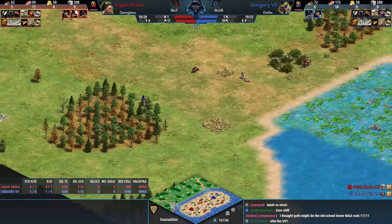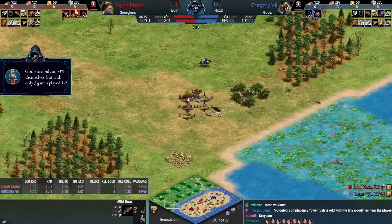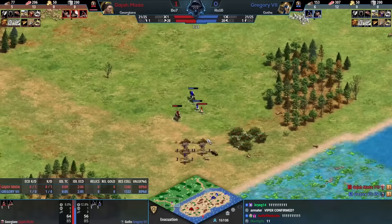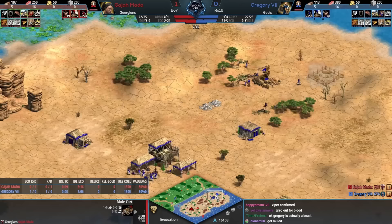The palisade was blocked by the deer carcass — can't really reposition there. The thing we haven't gotten a chance to talk about is why you pick Georgians, and that would be the mule cart, which could be really effective because you can drop off hunt and wood at the mule cart. For now it's fishing ships and what's left of the sheep and cows for Gajamata. This has been an aggressive, scrappy start to game number two.